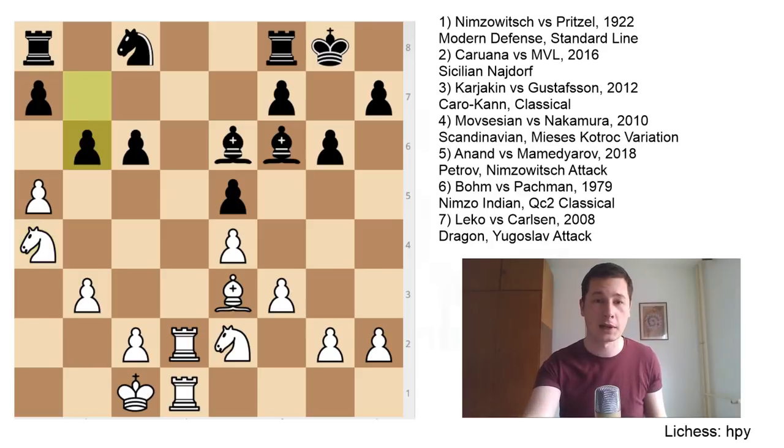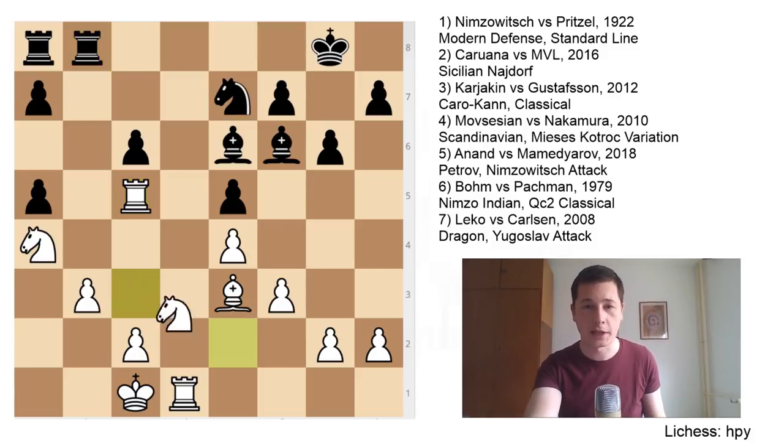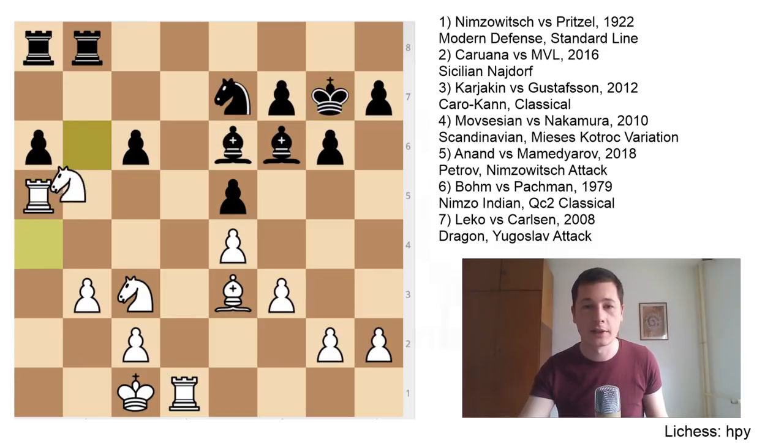Black played b6. Rook to d3, bxa5, rook to c3 — a temporary pawn sacrifice — Nc7, Rc5 fixing the weakness, Rf to b8, Nec3 bringing another piece to the queenside, completely neglecting his kingside attack because he figures it's going to be much better to create chances on the queenside and to play against this bad bishop. a6, rook takes a5, Kg7, Nb6 — and this position is already completely losing for black. All of white's pieces are better. Black has the bishop pair which is completely useless because the position is closed, and two isolated pawns which white can exploit.